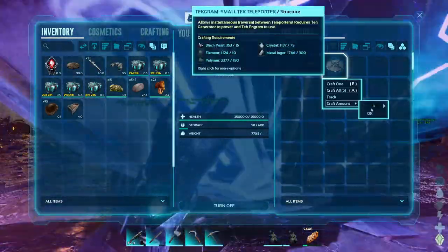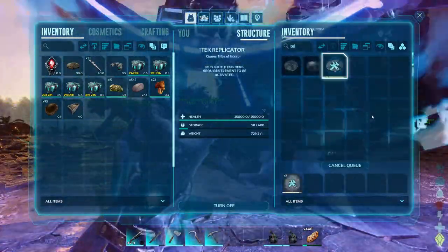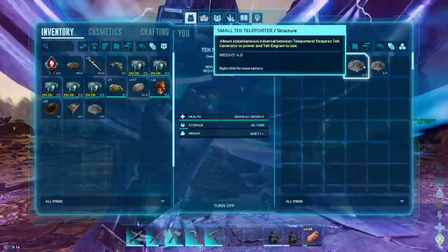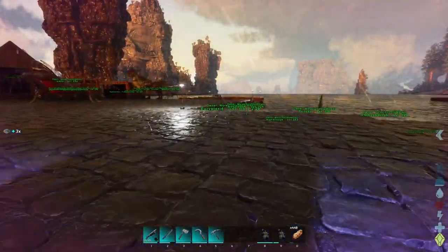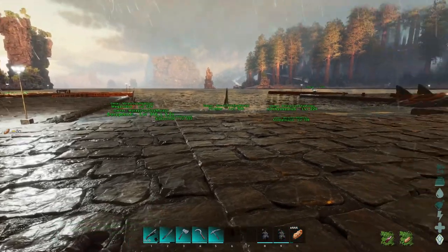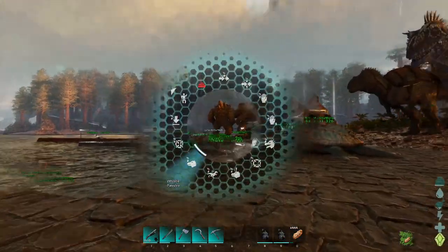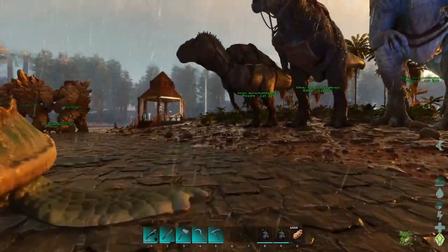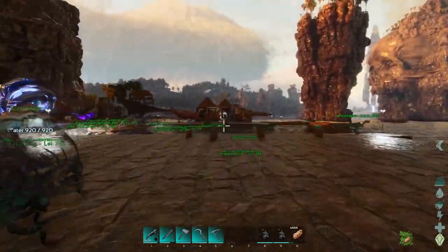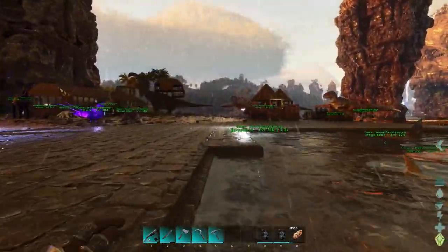I'm going to go for three for now. I know there's going to be three teleporters — one for here on this island. There's going to be one for... I just accidentally hit a whistle button. I don't know what it's bound to. That's not good. I'm running around hitting passive and I don't know all the key bindings.